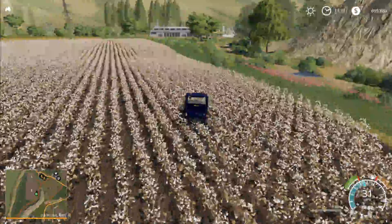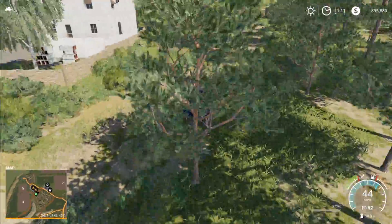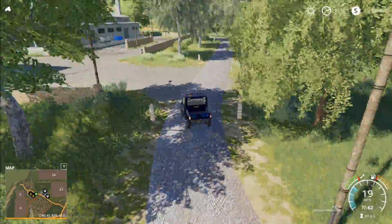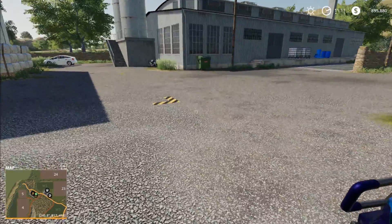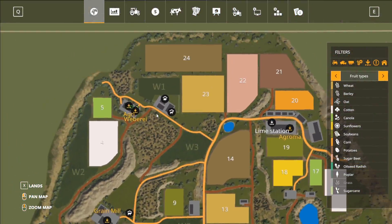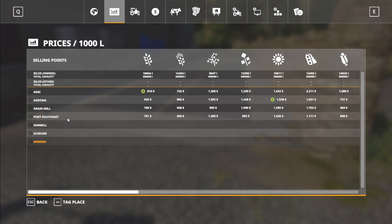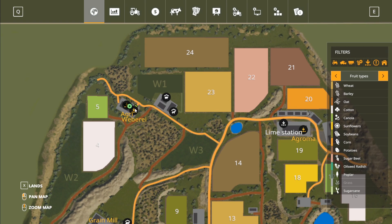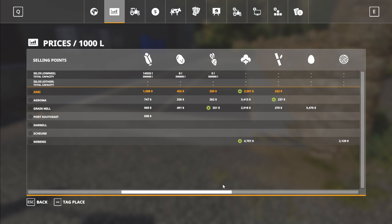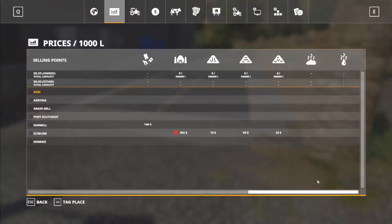Field four on our left and then field five up there. Let's hook a left and take a look at what we've got going on in here. This looks like a spinning-style sell point, and we have another sell point here. The Weber E is going to take wool and cotton — and that is everything. Then the Agri sell point is going to take wheat, barley, oats, canola, sunflower, soy, orange, sugar beets, potatoes, cotton, and sugar cane. I like that there are a lot of cotton spots on here — that price is ridiculous for cotton, by the way.